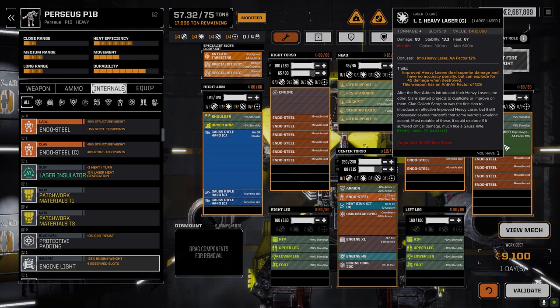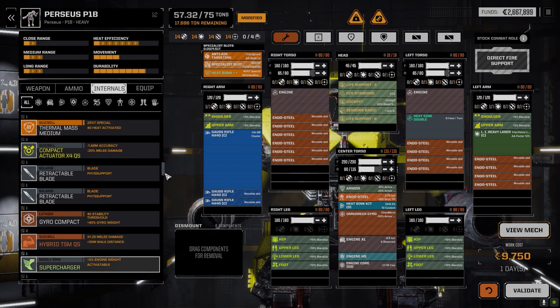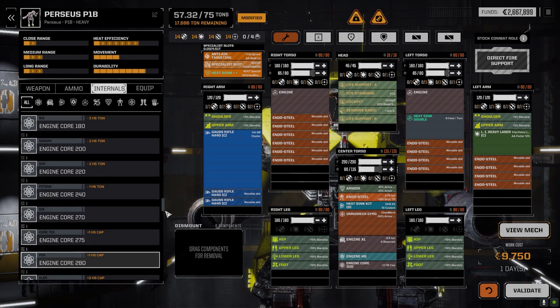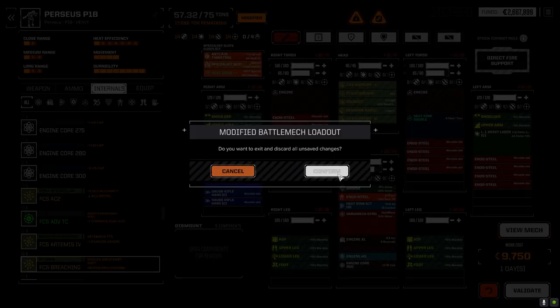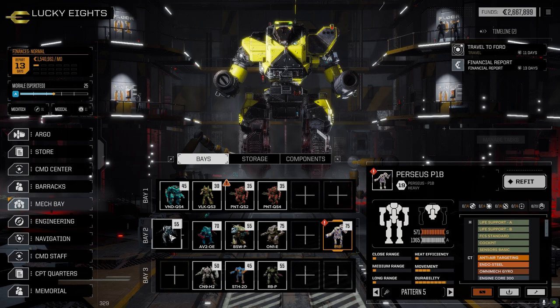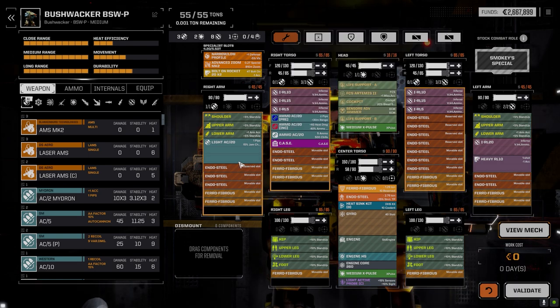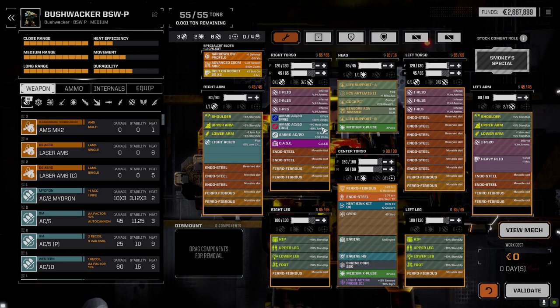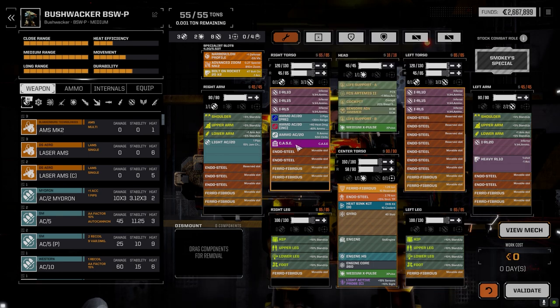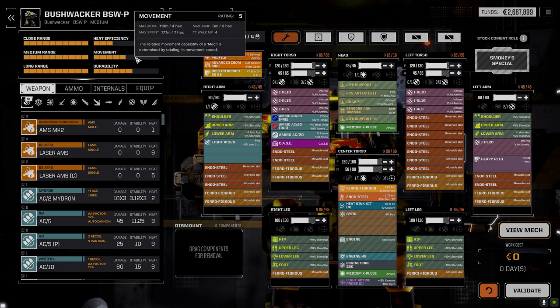I don't have any heat exchangers left over - they're all in service. We're at the planet now. Right now we're going to stick with Stormcrow, probably bring the Bushwhacker into this lance. The Bushwhacker is kind of similar to the Centurion - it's 55 tons, fixed slots unfortunately. I've run this mech before and it's always been a fairly good mech. We've got a light AC 20 here with a ton of precision, a ton of incendiary and regular ammo, CASE on this side, medium X-pulse in the center torso with an active probe.